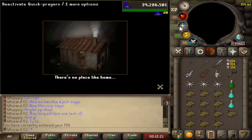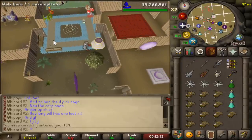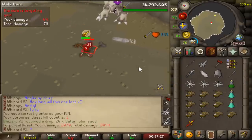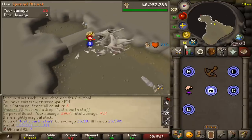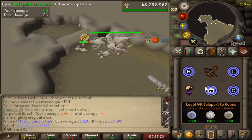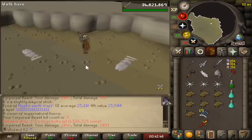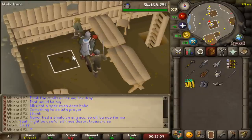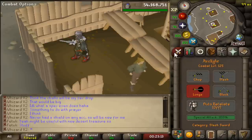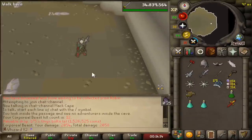Corp kill number two - a hefty chunk of law runes. That's why you have to stay on your toes - good grief, I was anglered up too so I would have been at like 18 HP if I didn't react. But we got him, and we're getting better at the dark core. There's the first onyx bolt drop - that kind of made my heart flutter. 1.5 mil though, that's a hefty drop. Minor upgrade to the gear: purchasing a warrior helm as it gives plus five to slash, so I'll use this during the arclight spec. Onyx bolts a second time - that's quite lucky, two of them within 12 kills.